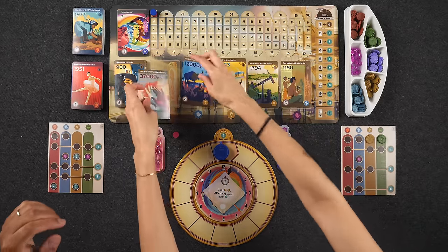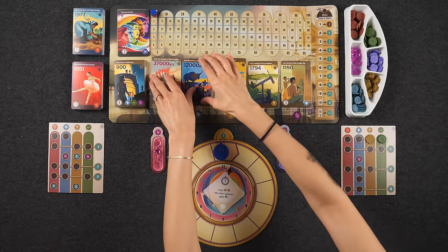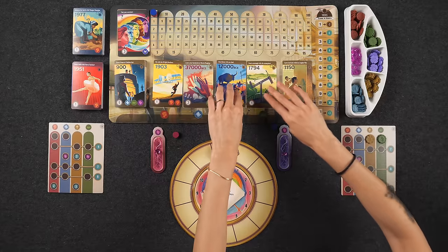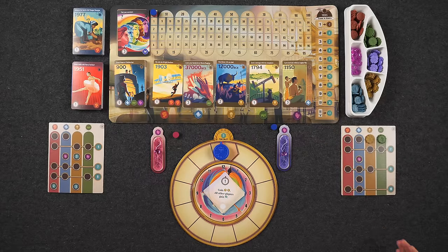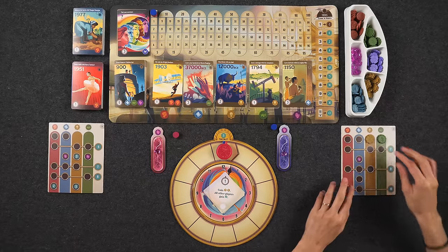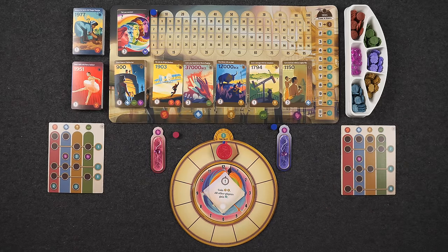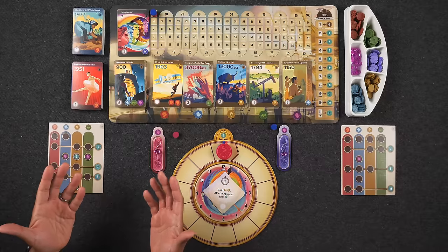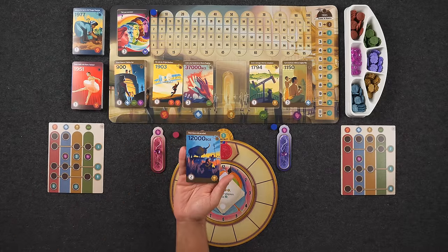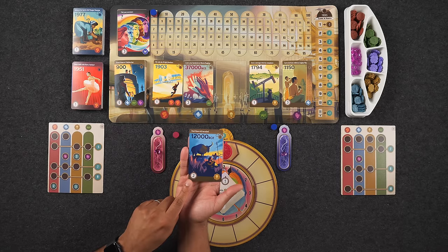We determine who goes first with rock, paper, scissors — Naveen wins. Naveen goes first and chooses 'Hunt Bison with an Atlatl,' which costs two time. He moves his clock clockwise two spaces. The card also comes with a bonus: since it gives two innovation tokens, Monique gains three points from the time warp card effect. On the back of each card is a paragraph describing the historical event — this is an educational game.